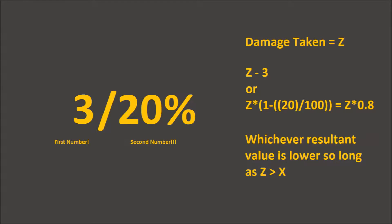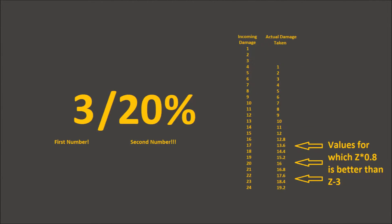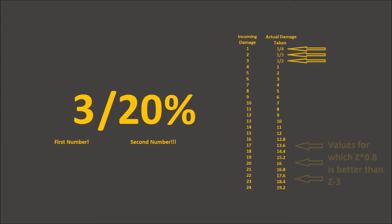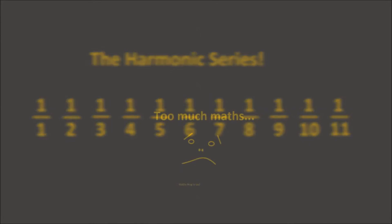Anything from 4 to 15 damage would be mitigated by 3, with higher values receiving the flat 20% reduction. When resistance equals incoming damage it's reduced to half a point of damage; further resistance lowers it to a third, then a quarter, and then it continues in the pattern of the harmonic series. Mathematical!